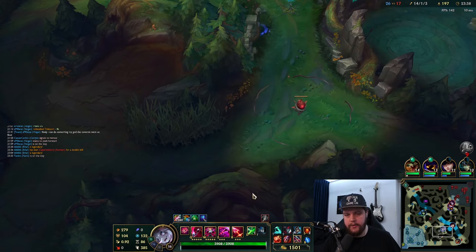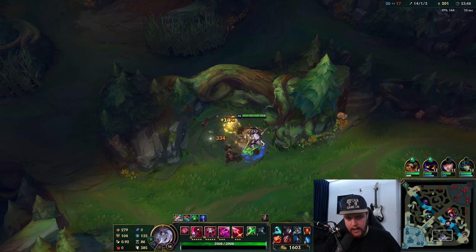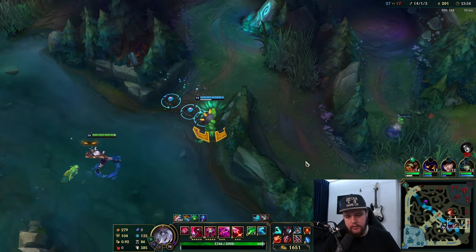In a bit here we can afford Spirit Visage, which is what we'll be going for. The last item in this build is going to be Death's Dance - and it's literally just that build every game. You don't have to vary anything. There are games where you're facing a full AD comp and Spirit Visage loses some value, but that's not that common honestly.